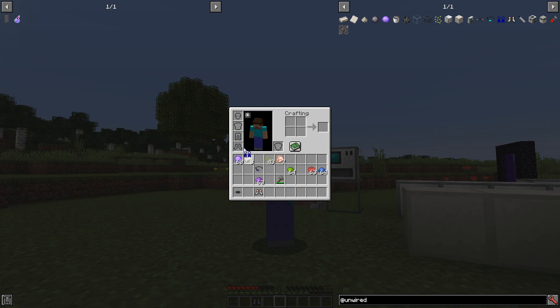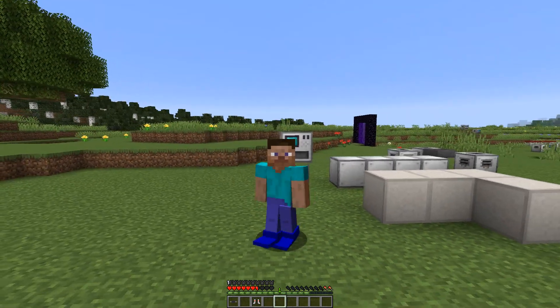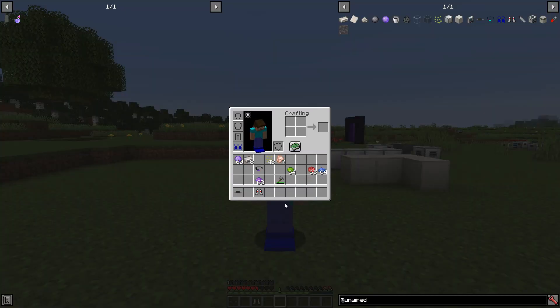The flippers function basically the same way — when you wear them, you swim faster. The model is not amazing, but you can recolor them. They're just a regular solid plastic, single color thing. They are basic.